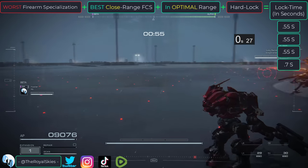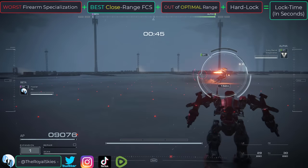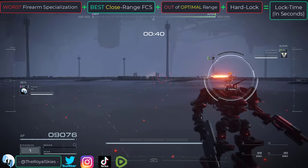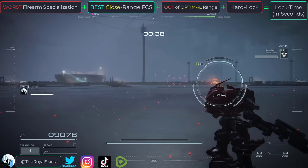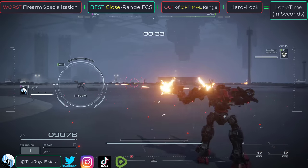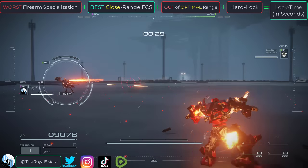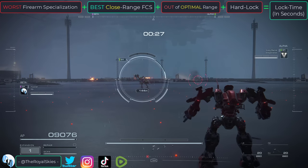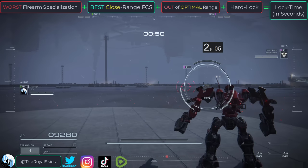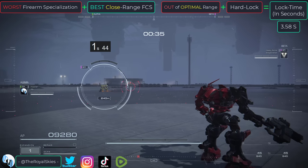In the next demonstration, we are going to do the exact same test, but the enemy will not be in our ideal range — instead of close range, the enemy is going to be at medium range. You can probably see just how much worse the targeting gets as soon as the enemy is outside my FCS's ideal range. I have a close range FCS, so I want the target closer than 130 meters, but my target is out there at 200 meters. My lock speed goes all the way up from half a second to almost four seconds.